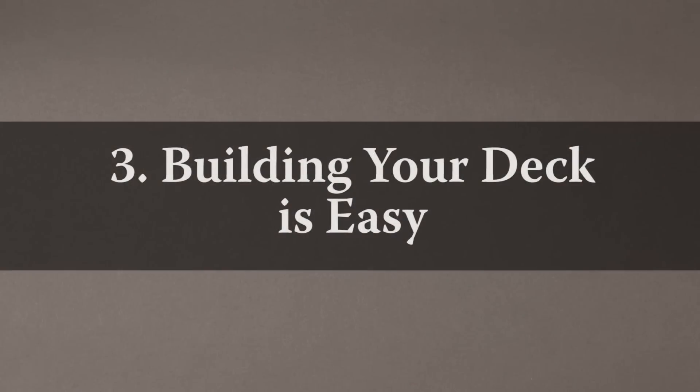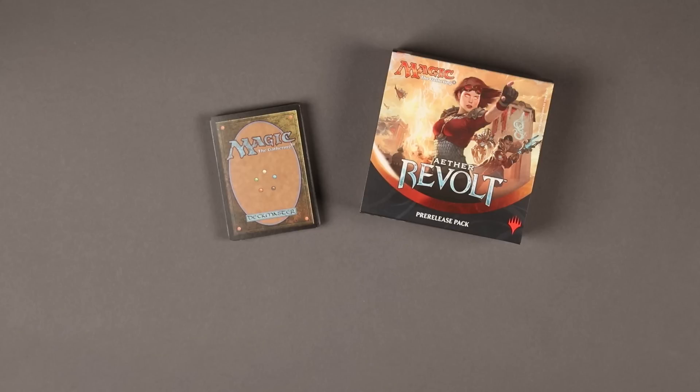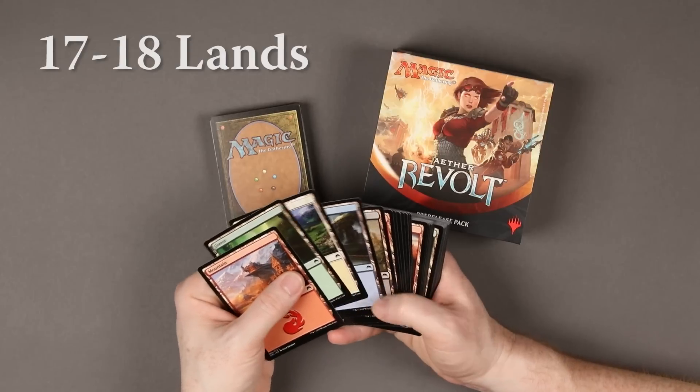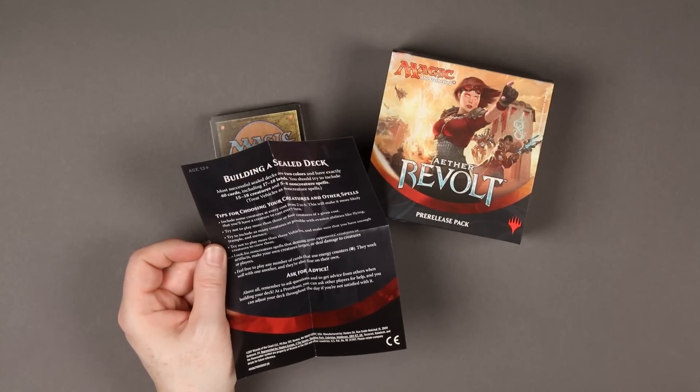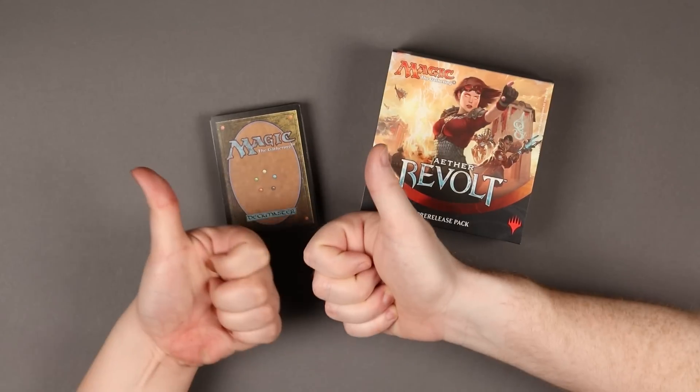3. Building your deck is easy. You'll have time at the start of the event to build a 40-card deck using the contents of your pre-release pack, plus additional basic lands. If you need tips, your deck-building insert has all the best info. You can also ask questions and get advice from the organizer and other players.